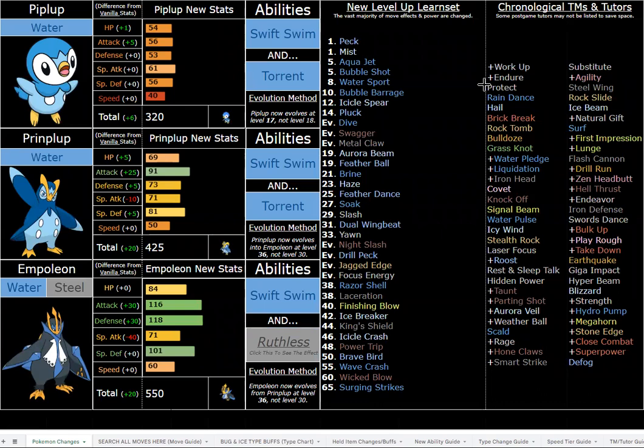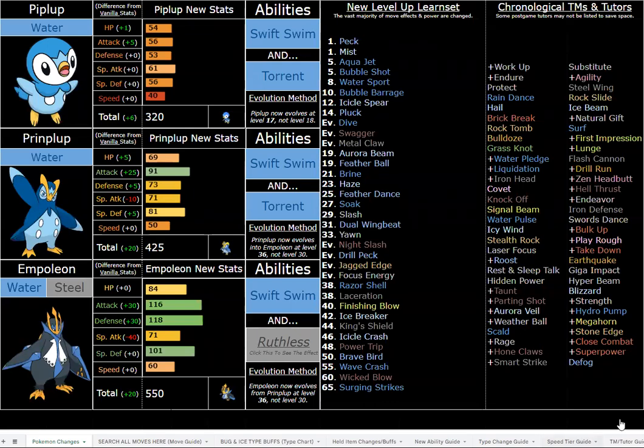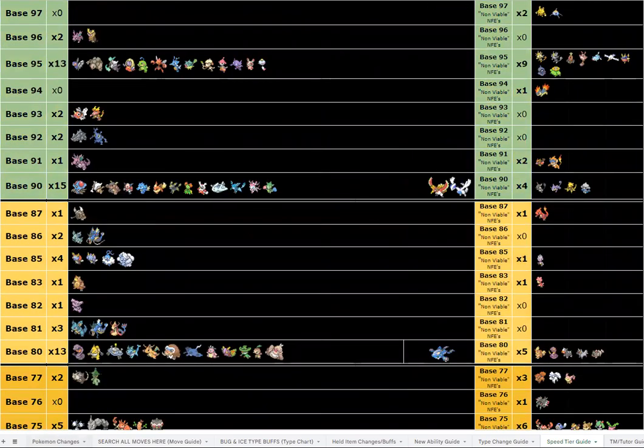Power + Swift Swim is great — you switch abilities with the Ability Capsule, running Ruthless when you need power and Swift Swim when you need speed. With 60 base Speed and max Speed investment, Swift Swim lets you hit 438 Speed with a neutral nature, which outspeeds essentially everything in the hack. You also have Fighting-type coverage like Close Combat and Bravery for even more options.